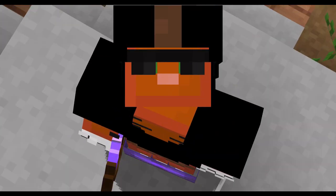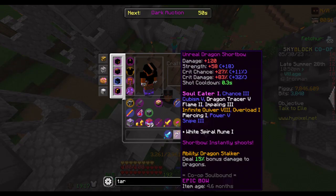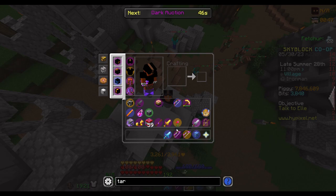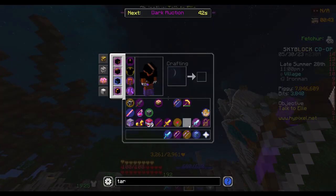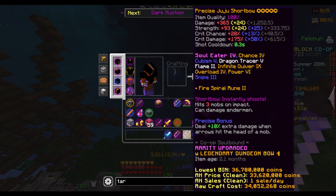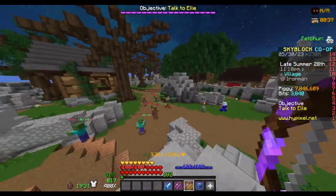So today we are trying out the best bow in the game — not the Terminator, the dragon diesel. That is weirdly maxed because my co-op did a thing and then ragequit and gave it to me. We're gonna be comparing it in stats to my beautiful juju. Let's try this out.